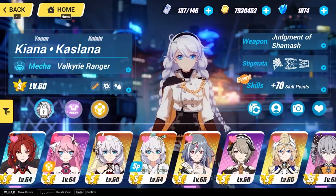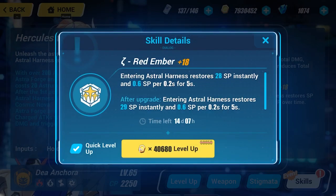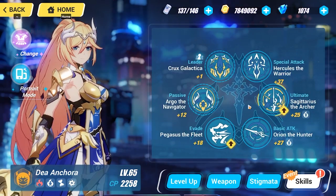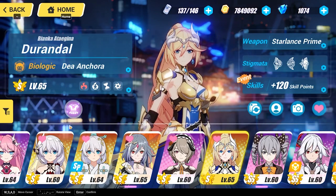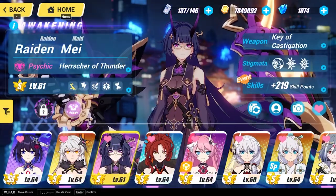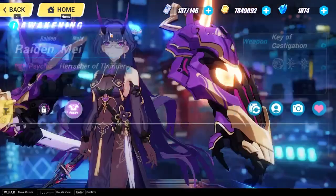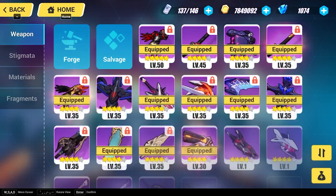Unlike Genshin where you're stuck with one set of rolls, in Honkai you can reroll Stigmata substats. So Stigmata equals artifacts in Genshin — that's the equivalent. Under skills, you can level up a character's skills using coins — that's the main use of coins. And there's an outfit tab where you can change your Valkyrie's outfit if you have any unlocked.